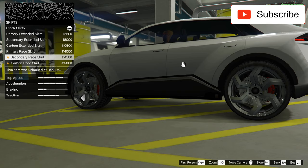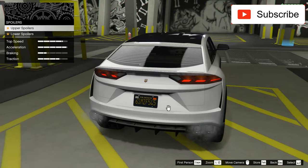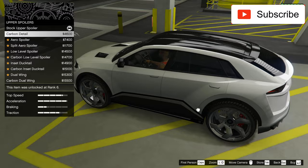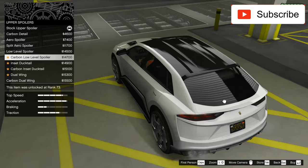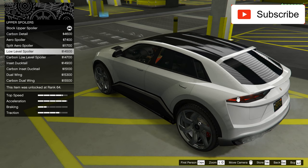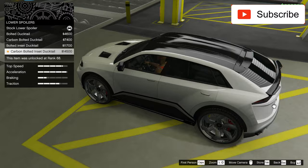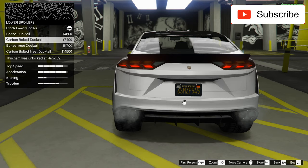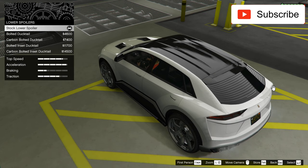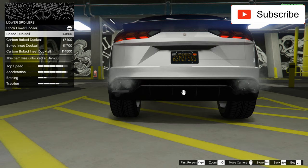I don't like that vented thing, I'll take this one. Now let's see the skirt — carbon rays secondary, I'll take this one. Now the upper spoiler — pretty nice, I can make it black. This one looks the best I think. For the lower spoiler I want the black small one. Stock lower spoiler but black — I can't get that option so I'll leave the original one, because that's what I like.